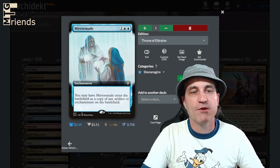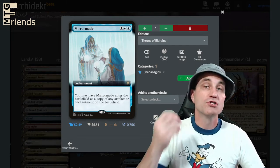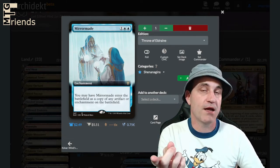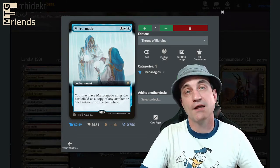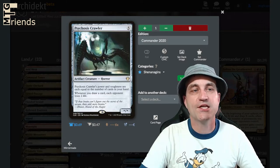Mirror Made — it's a three-drop. You may have Mirror Made enter the battlefield as a copy of an artifact or enchantment on the battlefield. So we could copy something that's gross for your opponent and then pass Mirror Made off, or copy something useful for us like a mana rock.